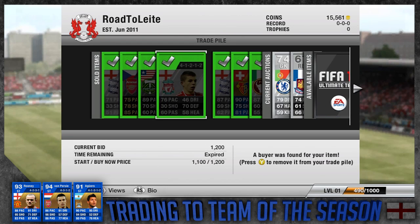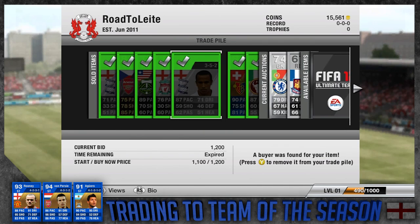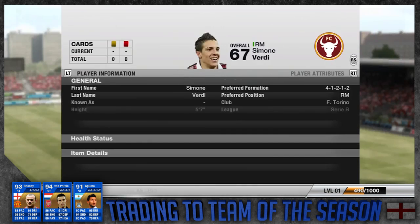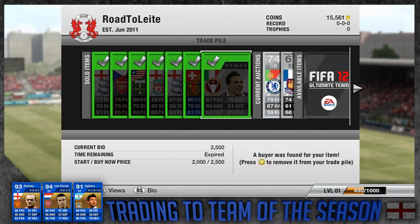Flanagan sold for 1.2k — I got him for about 350 coins, so it's about 900 coin profit. Townsend sold for about 1.2k, about 400 coin profit there. Then Shaqiri sold for 17k, just short of 18 — I got him for 15, so it's about a 2k profit.